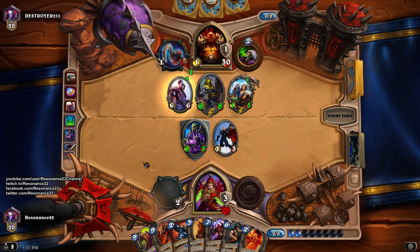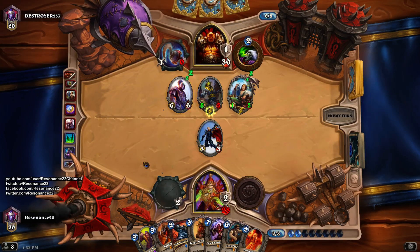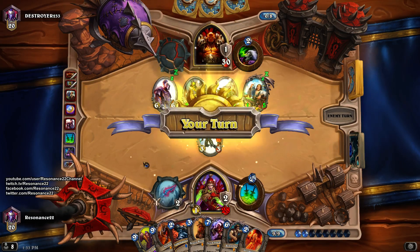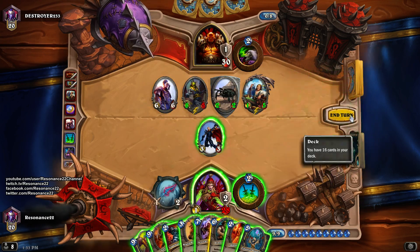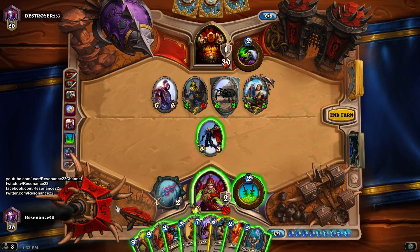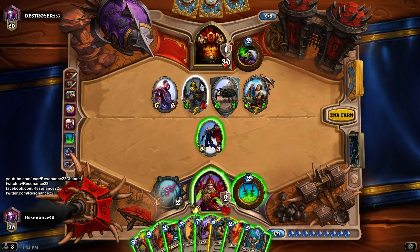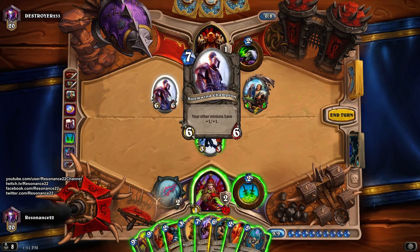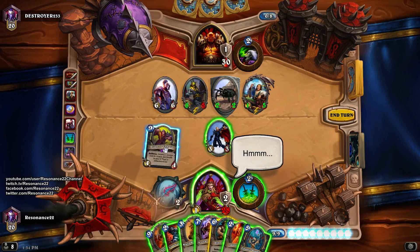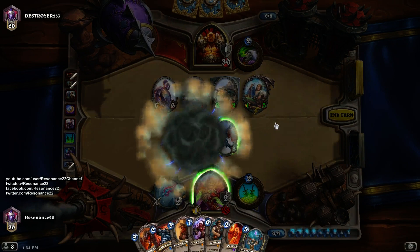He's just getting crap legendaries. I don't usually get mad when my opponent gets super lucky — I usually find it really funny. You never know what's going to happen in Hearthstone. I feel like I'm probably Blade of C'Thuning this dude, but at the same time it doesn't help me at all since he'll keep spawning scarabs. I have to remove that over the Stormwind Champion. C'Thun's getting a little swole.